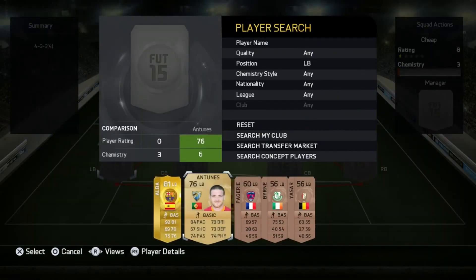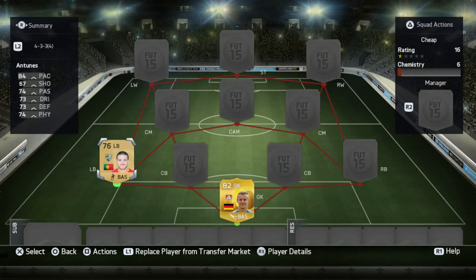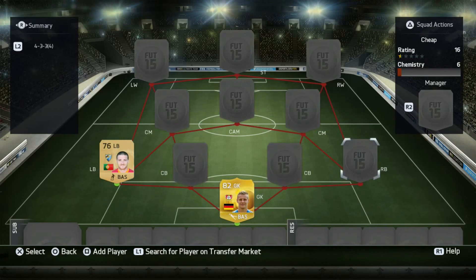Starting at left back, we do not have Jordy Alba — we have Antunes. 84 pace, and just look at those stats: 67 shooting, 74 passing, 73 dribbling, 73 defending, 74 physical. He basically has all kinds of great all-around stats.